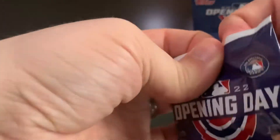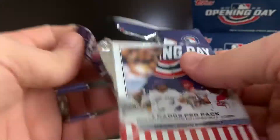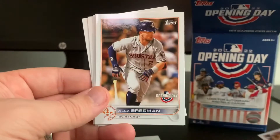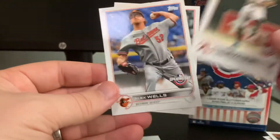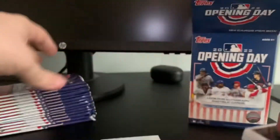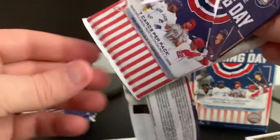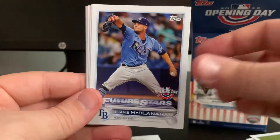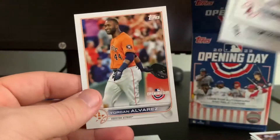Going to have to use my special tool to get some of these open. We got Adam Frazier, Joey Votto, Alex Bregman. Another Triple Play of Pete Alonso, Jacob deGrom, and Francisco Lindor. Emmanuel Clase, Katel Marty, and Alex Wells. More packs — Trevor Rogers, Shane McClanahan, Justin Turner. Bomb Squad of Acuña — always nice to get — Justin Upton, Eloy Jiménez, and Yordan Alvarez.